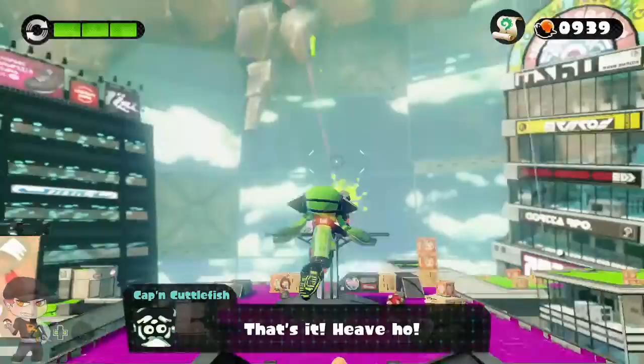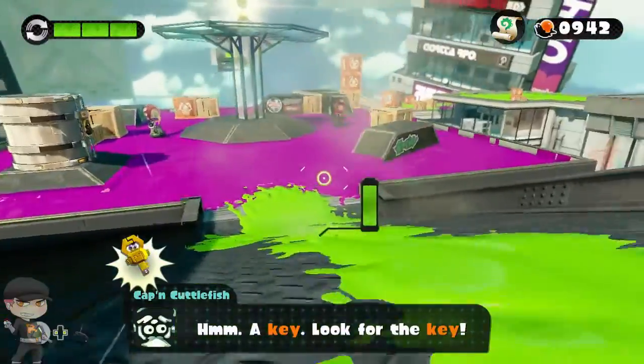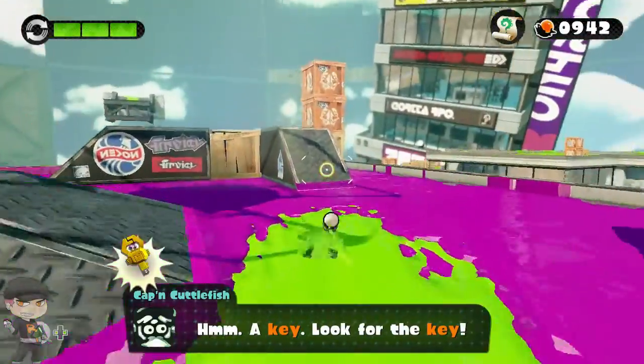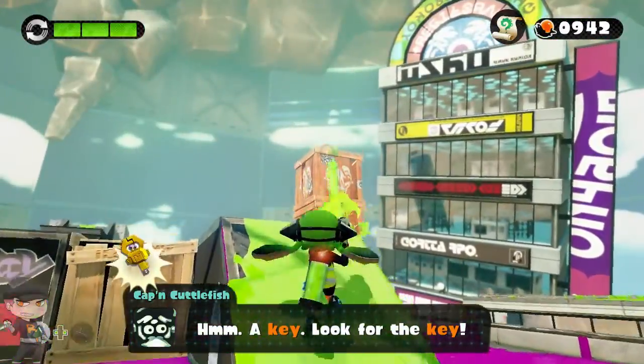Pop on to this — here it is, this is the final checkpoint. Again, the octolings really don't care a whole lot about you until you spawn the last ones by taking the key.